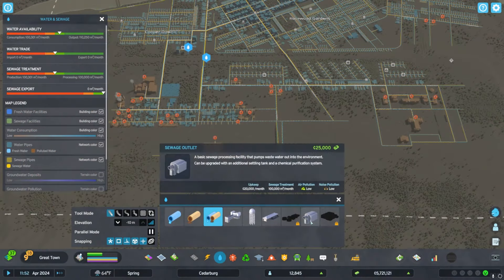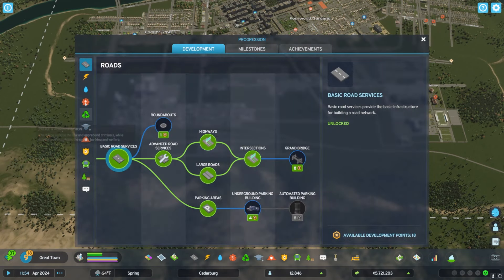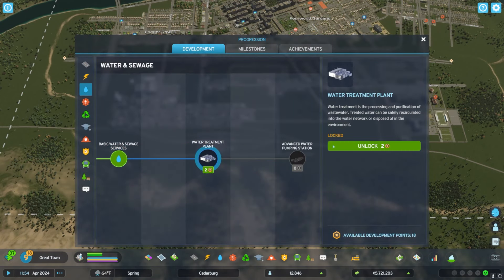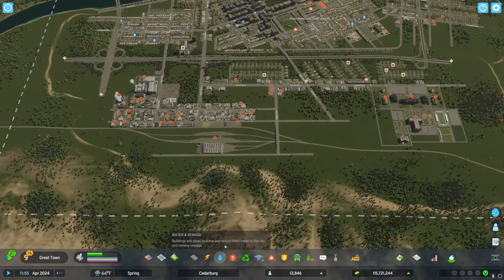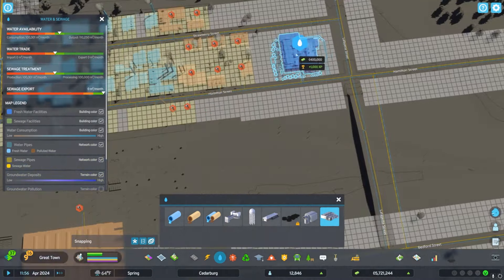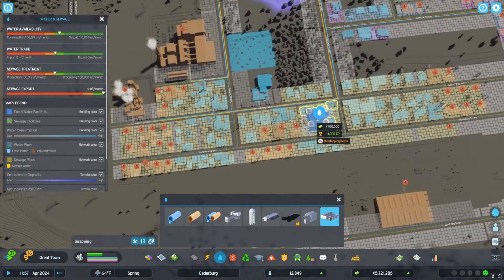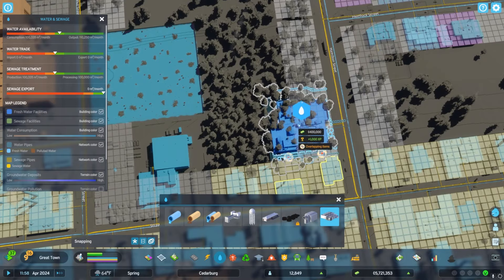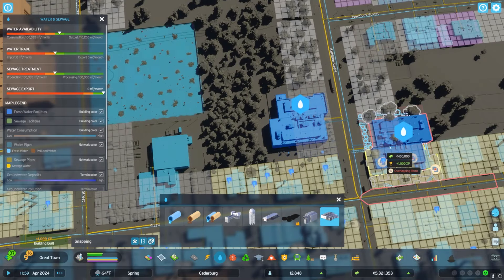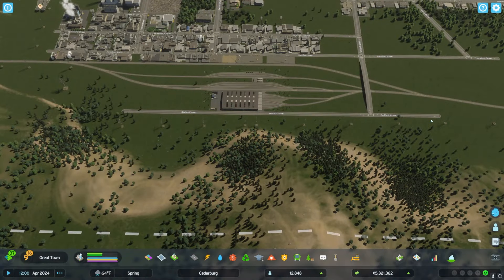As you can see, the city's gotten much larger and it's starting to look like something. One thing I noticed is that our sewage is sort of maxed out. Instead of adding more sewage outputs into the river, we're going to go ahead and put a water treatment facility in right here in the industrial area, set it up so it can help clean up some of the water and probably introduce it back into the water system.